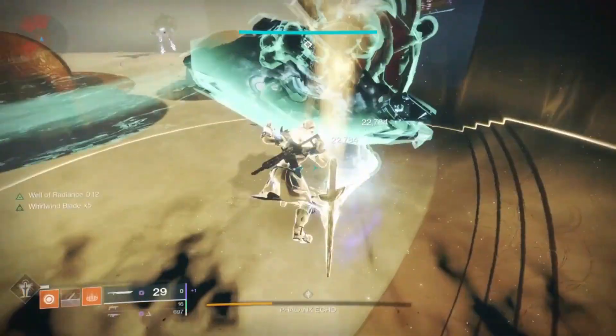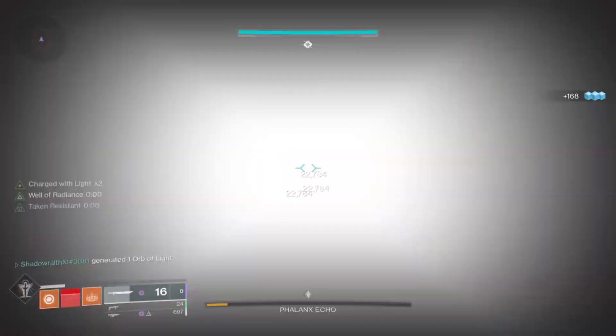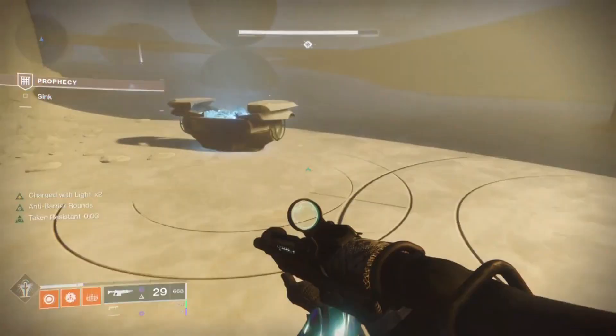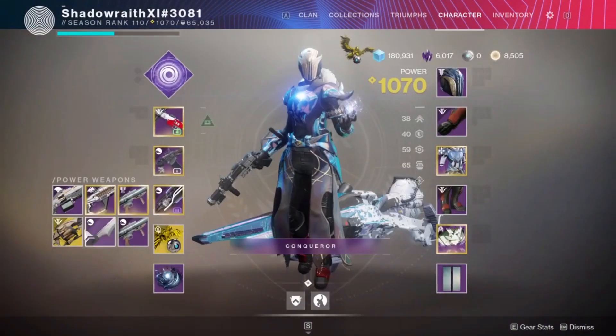Midway through, there will be these little shield guys that spawn. If they make the boss invulnerable, go kill them very quickly, and you should have enough time to solo one-phase this, no problem. This is actually the most hectic fight, in my opinion, of the entire dungeon, so once you finish this, you're in good shape.